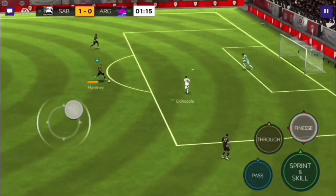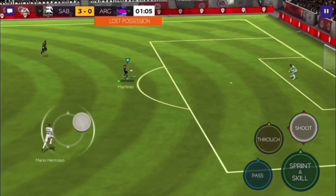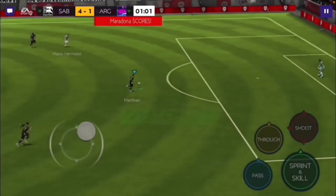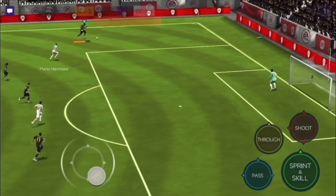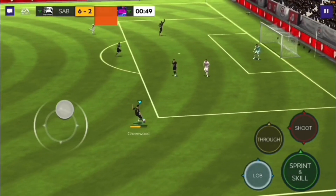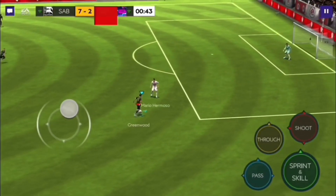Greenwood passes to Martinez — Martinez with a finesse and that's an easy goal. Martinez, that's a great chance, that's gonna be a goal. Yes indeed, I'm getting so many great chances in this match. Another great chance — Courtois was not able to save that either. Durum passes to Martinez — that's got to be a goal as well, nice little finesse. Greenwood to Maradona — great shot, great goal, nothing that Courtois could have done there either.